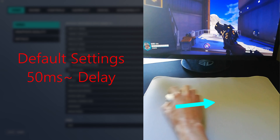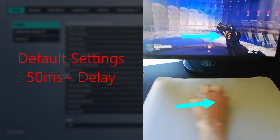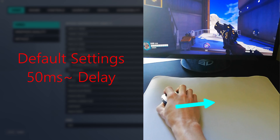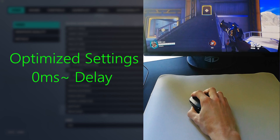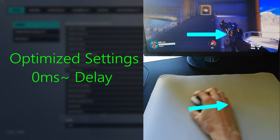Overwatch 2 has some in-game settings that can make or break your aim. With the default settings it installs with, I get roughly 50ms of input delay. With a few simple changes, that basically becomes zero.